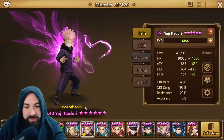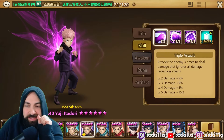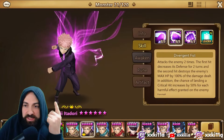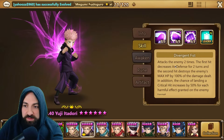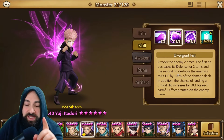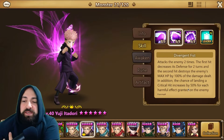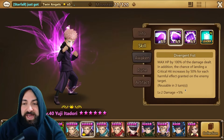We got a Dark Yuji here. Let's have a look at his skills. Skill 1 attacks the enemy 3 times to deal damage that ignores all damage reduction effects. His second attack, Divergent Fist, attacks the enemy 2 times. The first hit decreases the defense for 2 turns, and the second hit destroys the enemy's max HP by 100% of the damage dealt.